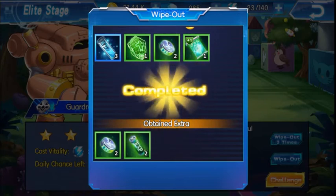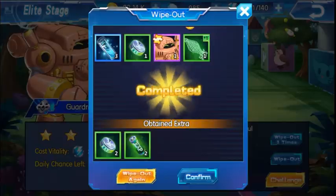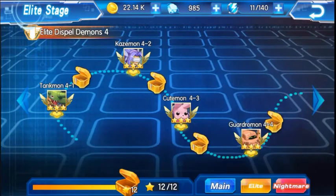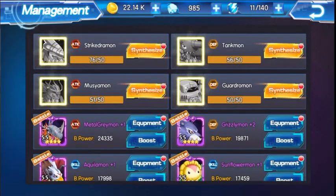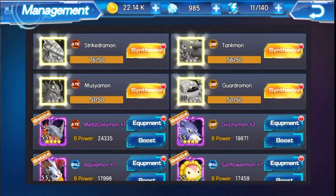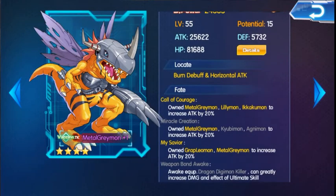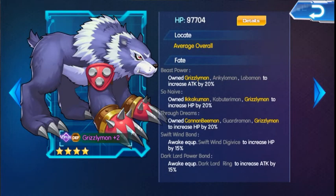I need one more shard and I can reach to unlock him. There we go - that's unlocked. Now I have all these Digimon to synthesize. Alright, so if we synthesize these, we're going to have our attacks. So we have here the Gargimon increase HP by 20%. Now if I go into Grizzlymon and I look at his HP, he has 97,704 HP.